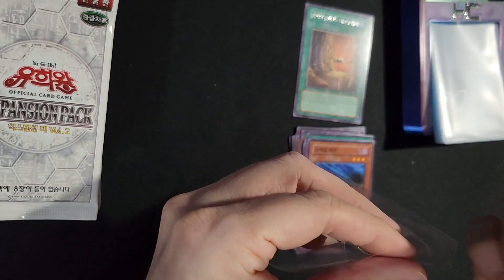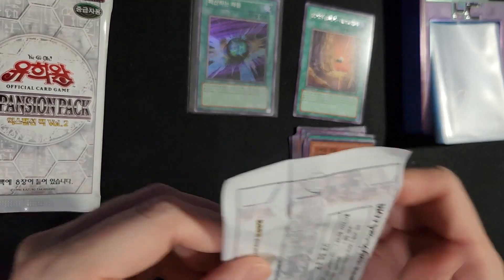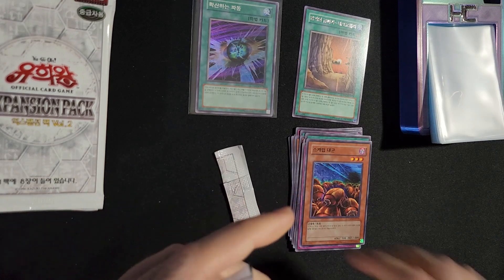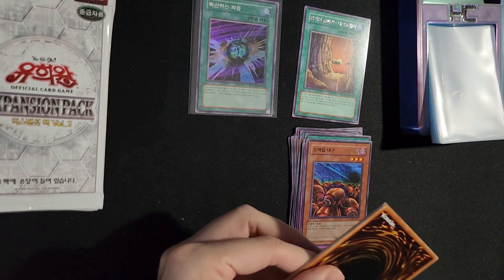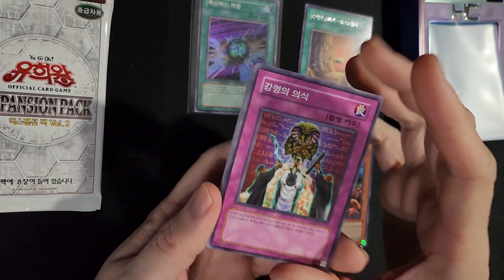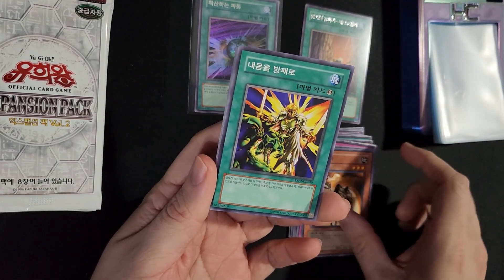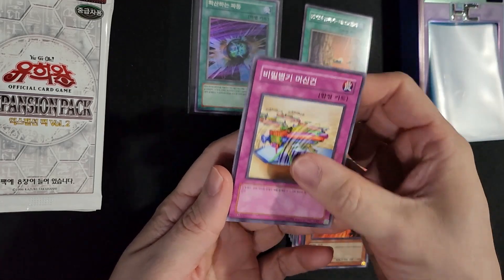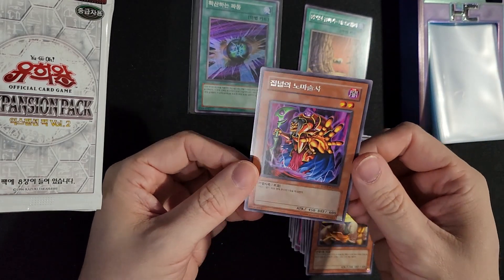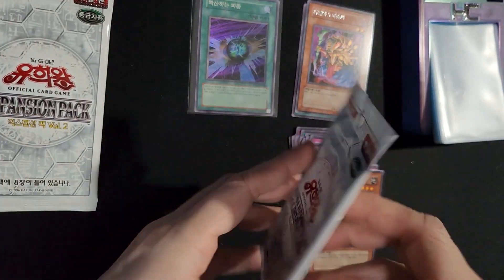Let's get that sleeved up. I don't know how many Holos you get in here — I think it's two Gold Rares, maybe one Secret. I'm not sure on Supers or Ultras. These are just nostalgic cards. I remember I used to run one of these really early on when I had a deck — basically functioned the same way as Man Eater Bug. Next pack.